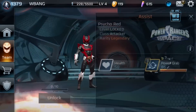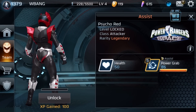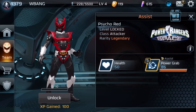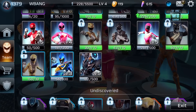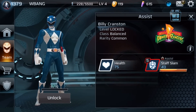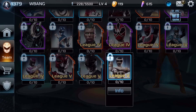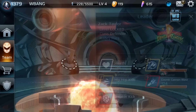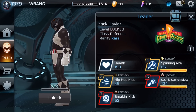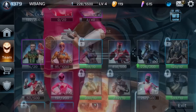Psycho Red — yeah, this is from Power Rangers in Space, it's actually the evil Rangers. Let's go down and see what else we have. Blue Ranger. And this is the Black Ranger — the original Black Ranger from Mighty Morphin Power Rangers.